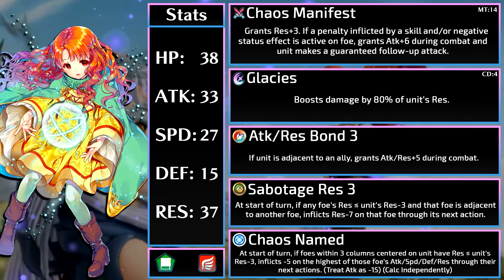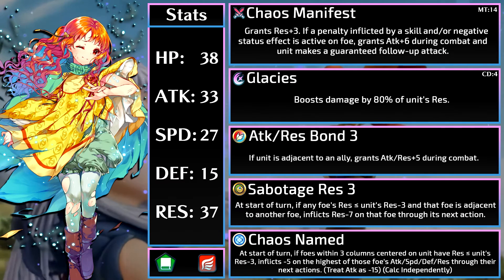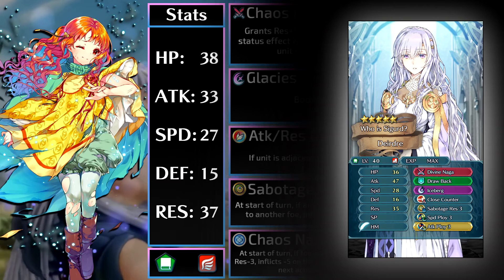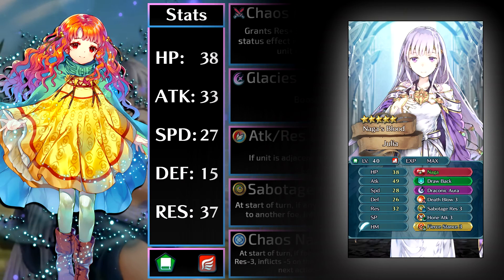Glacies is a very nice special for her with her high res, but the only problem is it has a long cooldown and Yune has no skills to drop it faster. You could run Heavy Blade on Yune, but her attack isn't that high. With Chaos Manifest and an attack boon, it pairs well with her A skill, Attack Res Bond — more damage and more magic tanking. If Yune can get the Chaos Manifest and Bond buff, she'll get plus 11 attack. Honestly, I don't think Attack Res Bond is that good on Yune compared to something like G-Duel Flying, Close Counter, or maybe even Mirror Strike. G-Duel Flying is the most recommended because widespread debuffs are very helpful. With Quick Repost as her seal, her options open up as she faces more dragons — same can be said about Julia, since her Naga Tome stops adaptive damage from dragons, leaving her B slot open for some spicy sets.